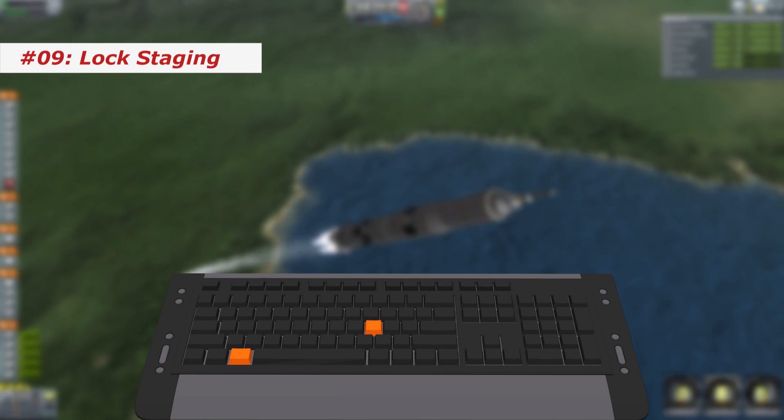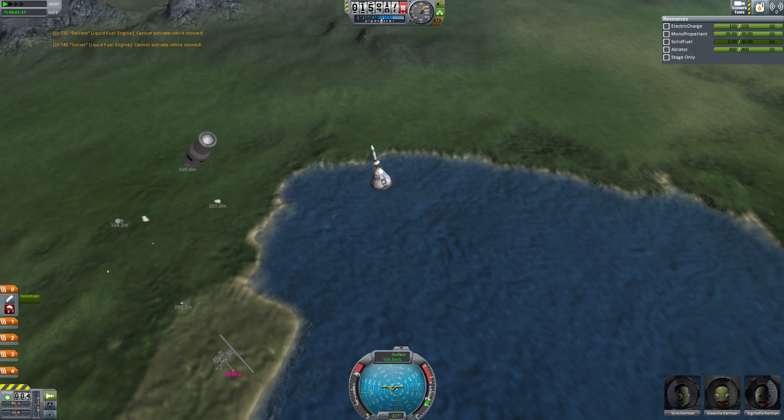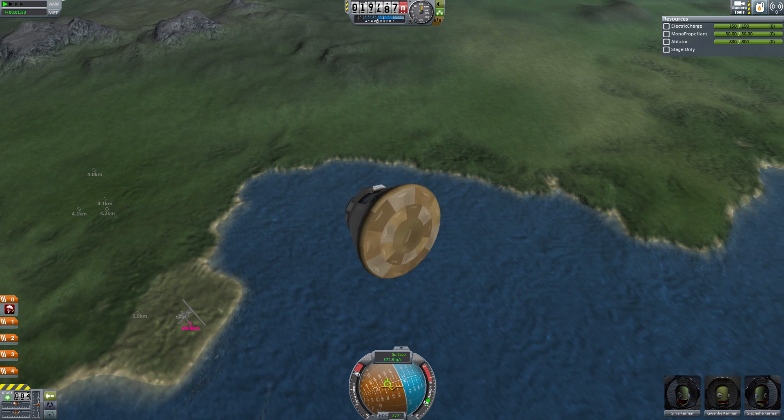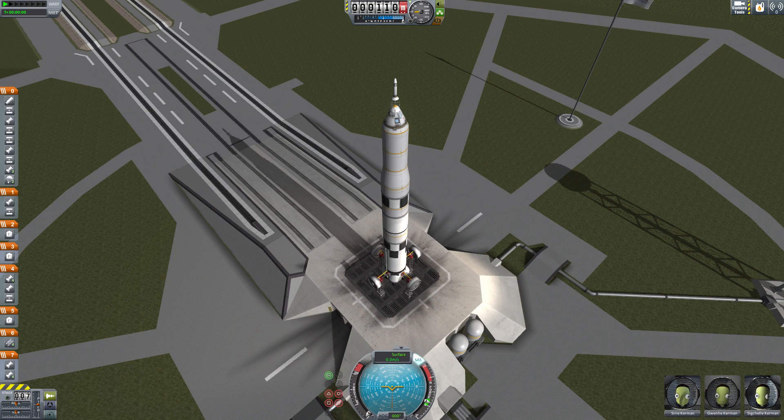Number 9: lock staging. I don't really use this one anymore but I can remember what a pain accidental staging was in the very beginning. Pressing Alt plus L locks it so you can press the space bar without triggering anything. Notice how the stage indicator light on the lower left changes its color.